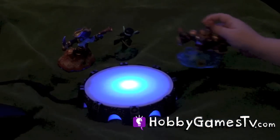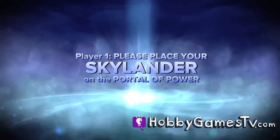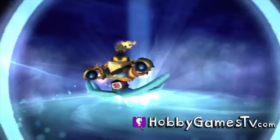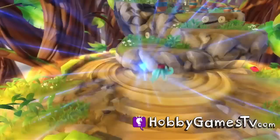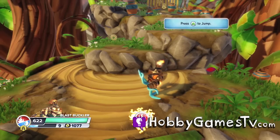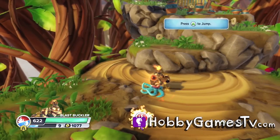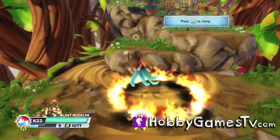Now let's see what we get with the other combination. Blast Buckler also has the fire and water attributes but the lower portion has the tentacle and ink attacks, while his upper portion has the same as Blast Zone: the sticky bombs, throwing bombs, and the fire shield.